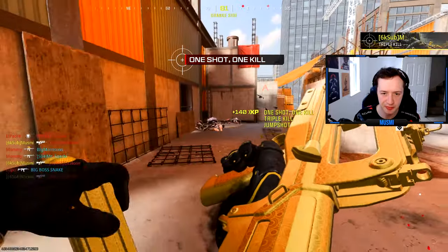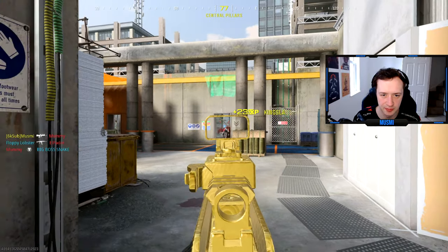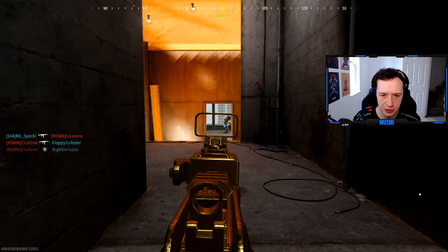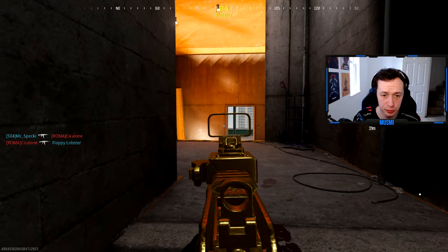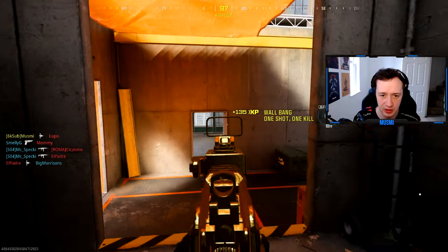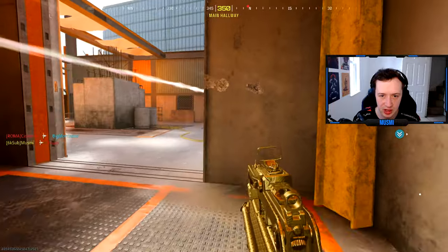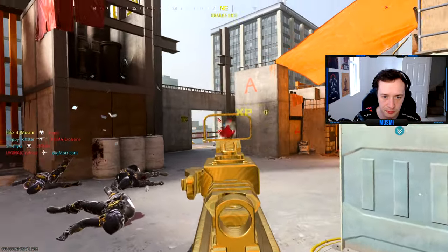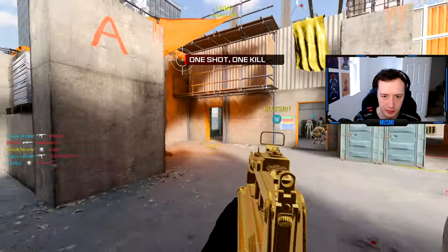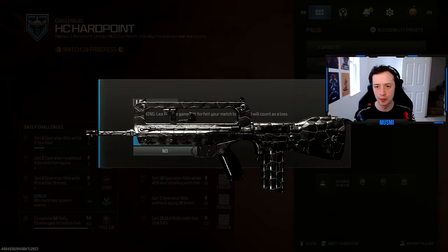A one-burst kill. I assume a one-burst kill means you shoot and kill them with that one burst — if I shot a burst and missed, that wouldn't count. Getting kills steadily, got a pretty good spot stopping enemies from getting onto the hardpoint. And we're done — forge is complete, get me out of hardcore!